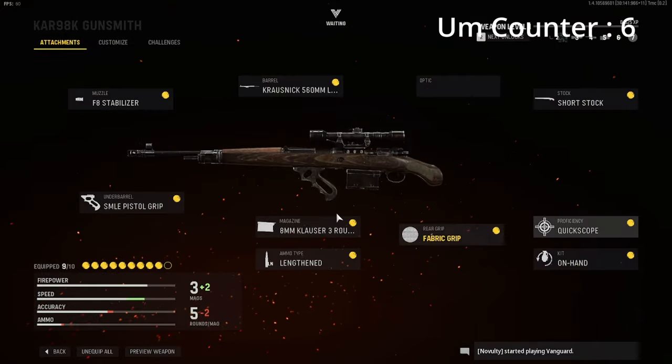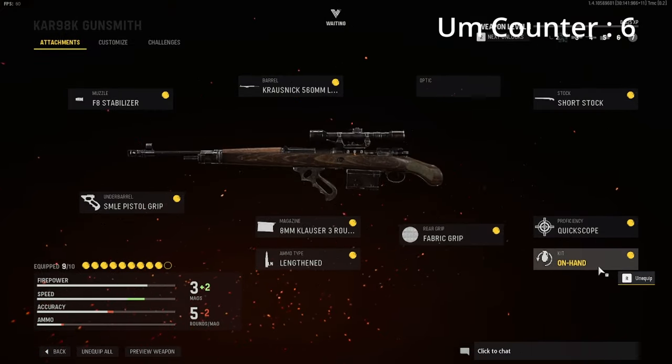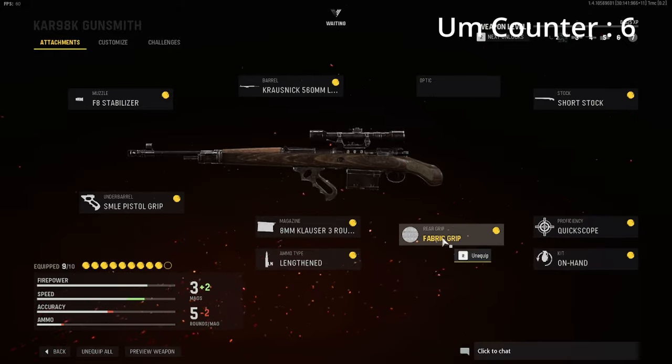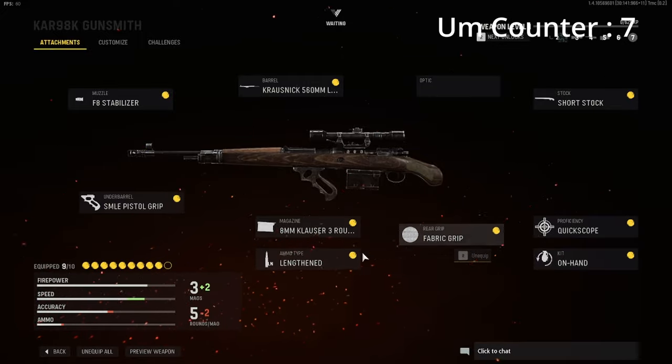For proficiency we have Quick Scope — it boosts accuracy immediately after aiming down sights, which is really good. It's essentially broken for a sniper. For the Kit we have On Hand, which switches your weapon and aims faster.